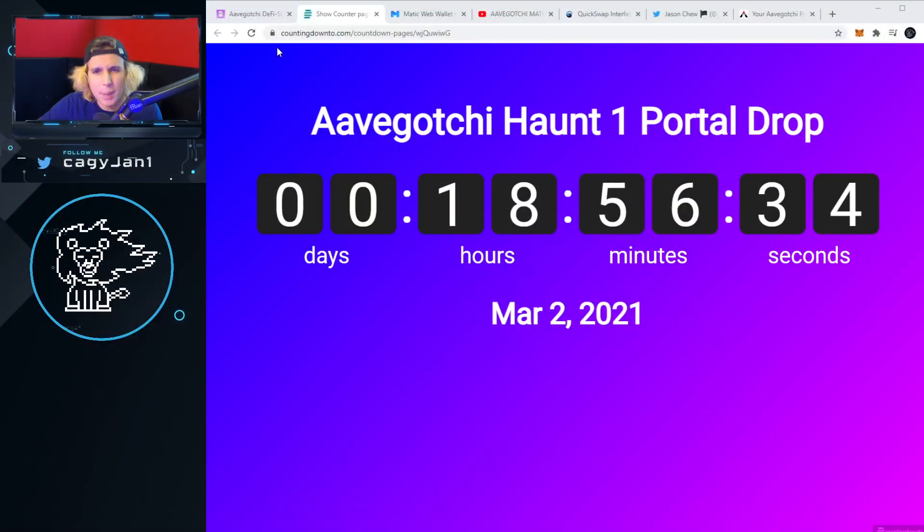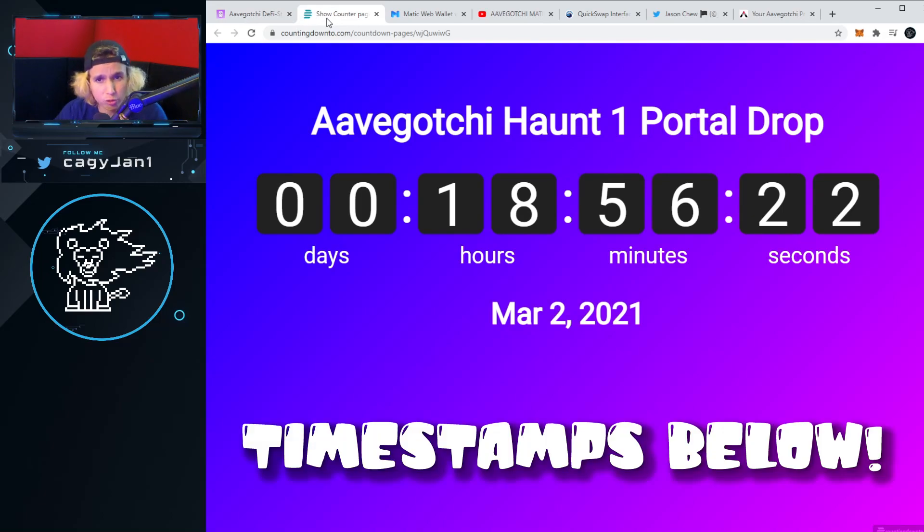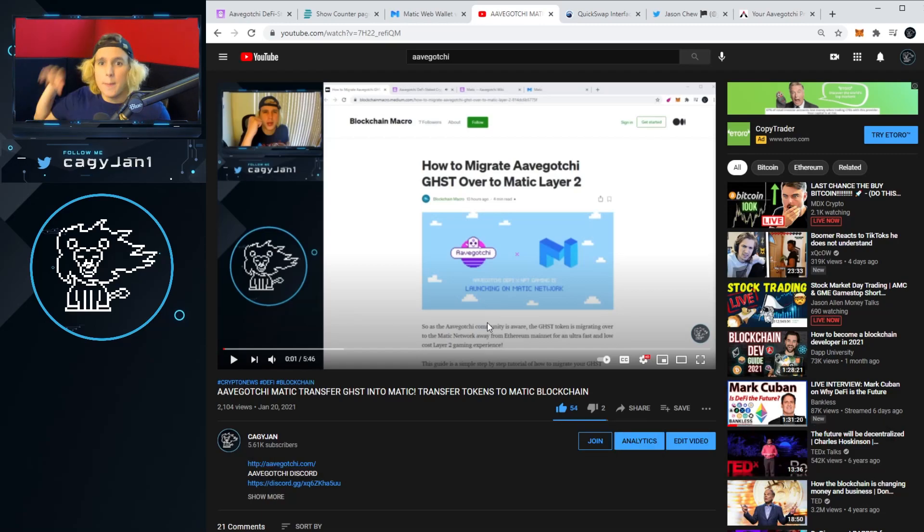What is up guys, your boy Kagi back at it again with a new video. In this video I'm going to teach you how to put ETH on the Matic network, how to put GHST on the Matic network, so you can get the portals. There's only 18 hours left and only 10,000 portals for Aavegotchi. If you already had GHST or items from Aavegotchi, make sure you watch the other video where I go through how to move everything from Ethereum mainnet into Matic. But this one is basically about putting ETH on the Matic network so you can get GHST and buy the portals.